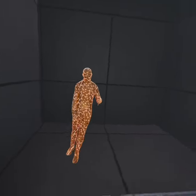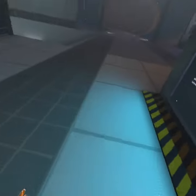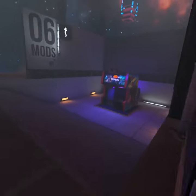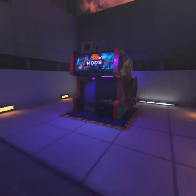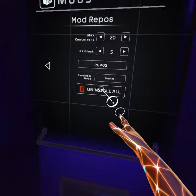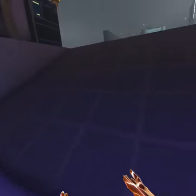Today I'm gonna show you how to fly in Bone Lab. Go over to mods, then go to download settings, turn developer mode on, and restart your game.